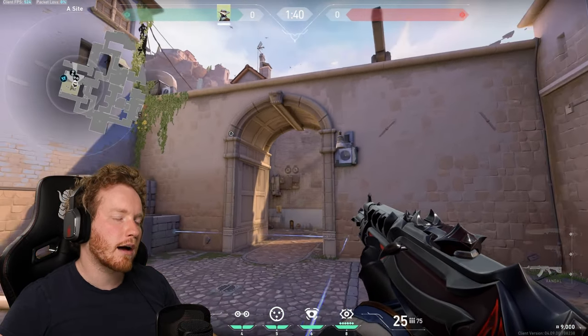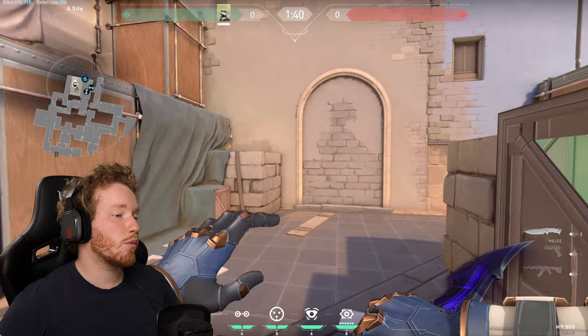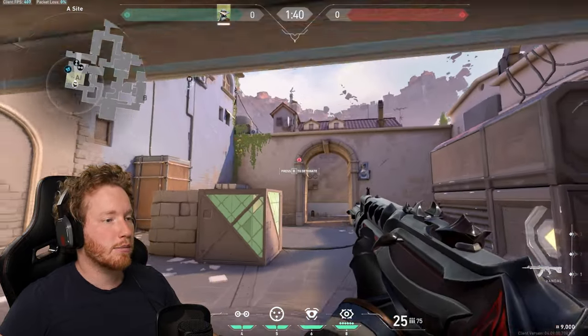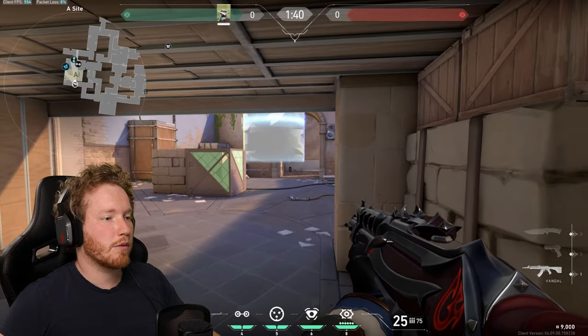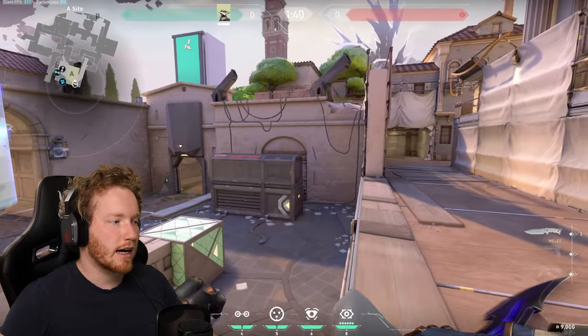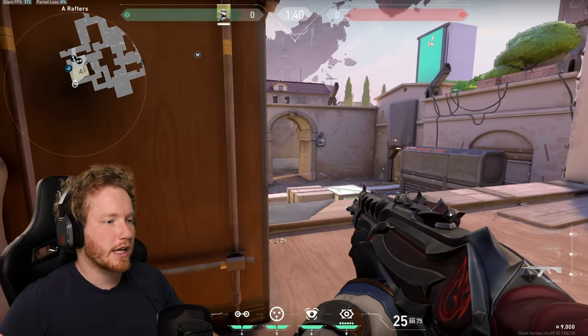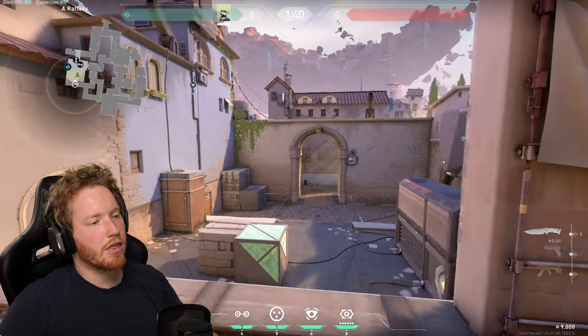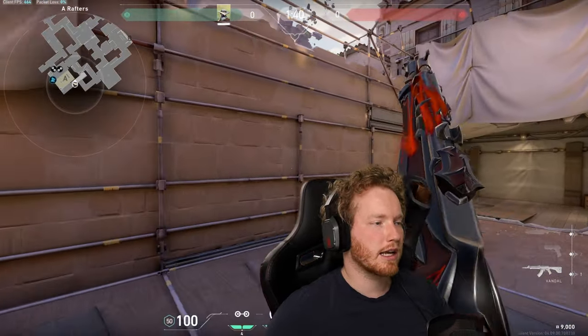Now we have a one-way set up right there, so when someone pushes into site we could sit Hell and set that off, getting a really good line of sight. But where I like to sit is up in Heaven so we can actually get really good peeks on them — we can see their little tootsies and they can't see us.